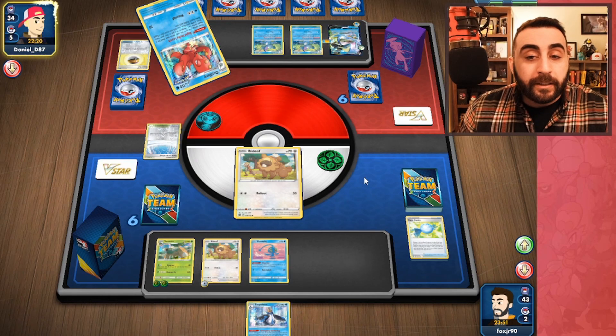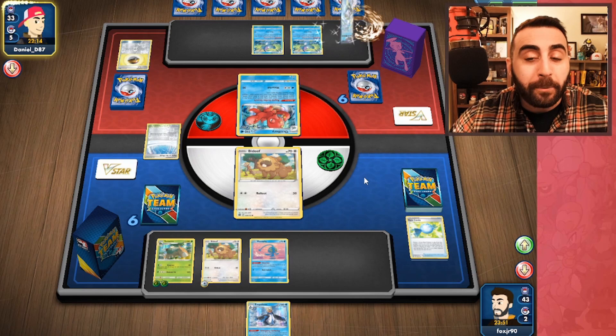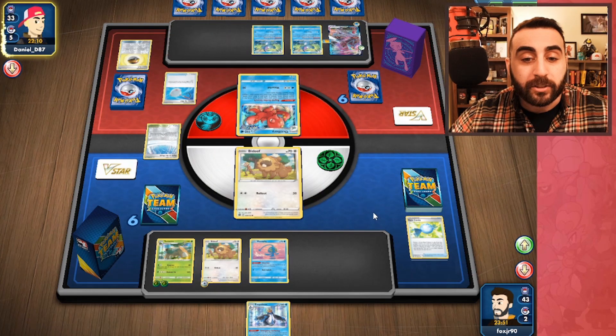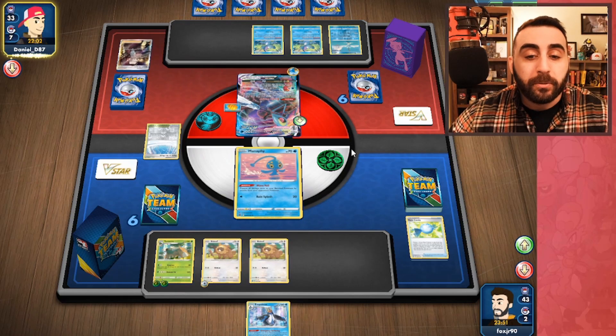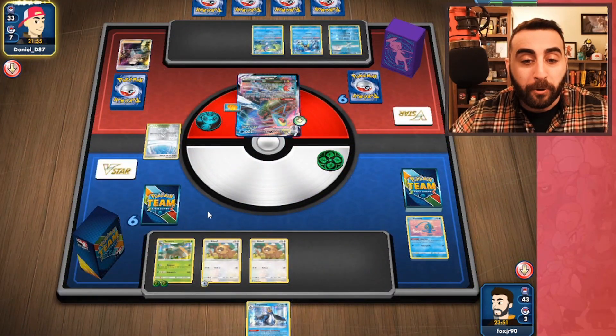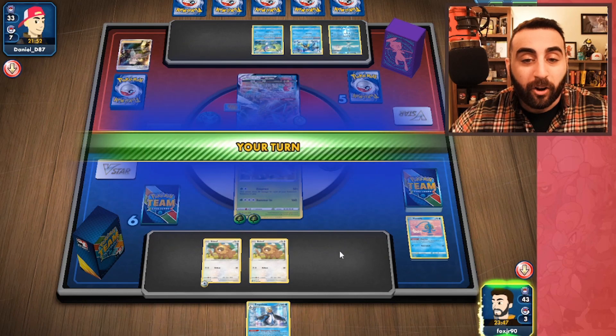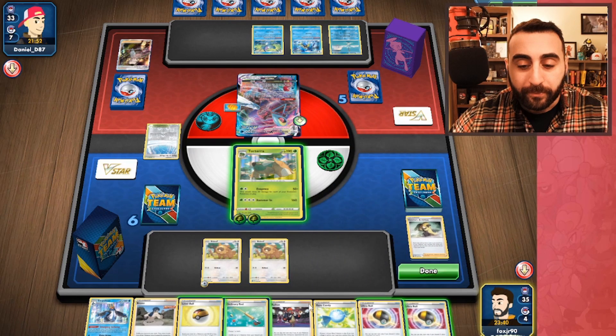Now my bench is free for the picking and I don't have any evolution Pokemon in play, so I'm doing 50 damage. All because of that Marnie. Now we can Cynthia's Ambition for eight, which is very nice. So if we Ultra Ball away two cards we get a Bibarel, play it, Ultra Ball two more.